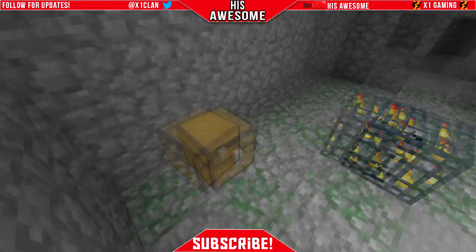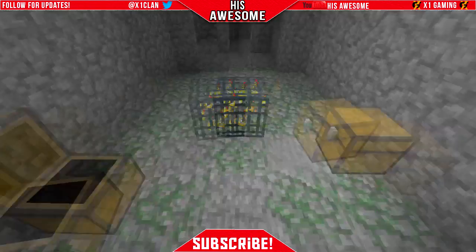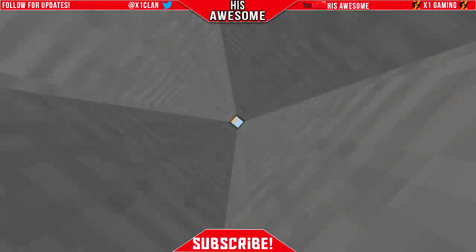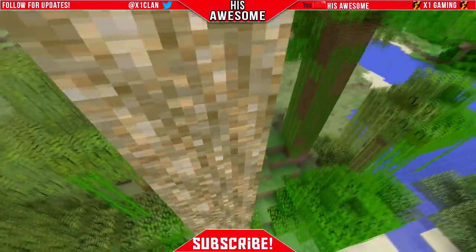This skeleton spawner — I'm not sure if it has an enchantment book — but it does have one saddle and it has Looting III, which is pretty cool. In case you want to put it on your sword and kill cows or stuff like that, you get a lot of food. So it's pretty cool that it has that.